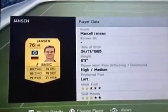Left back Jensen — or whatever, I can't pronounce his name — cost me 650 coins and he has the right stats. And then the right back cost me 900 coins and they're decent stats.